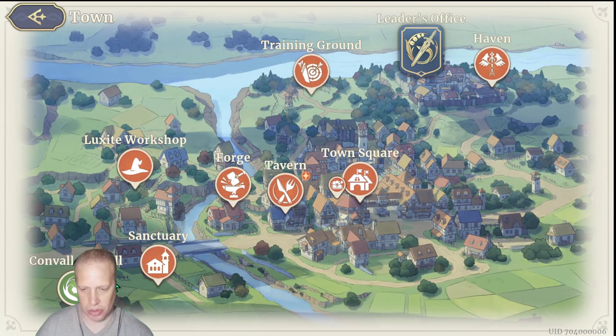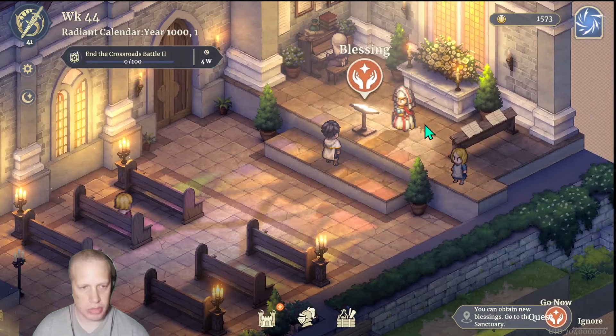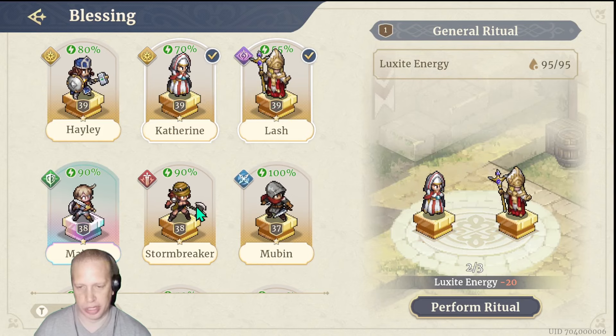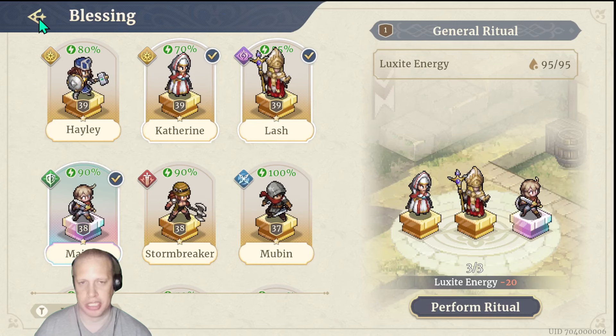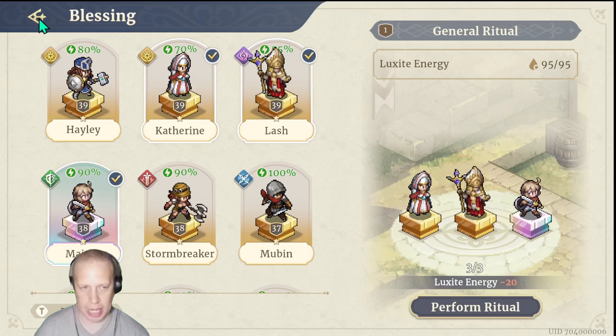Going out through the menu, this is everything in your town. The Hill is mostly storyline — you go there sometimes to talk to people. Sanctuary is a place where you come to bless certain units. You choose three units, perform a ritual, and it gives them a buff.